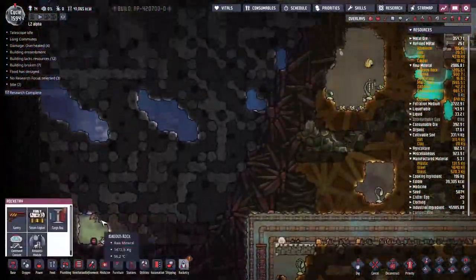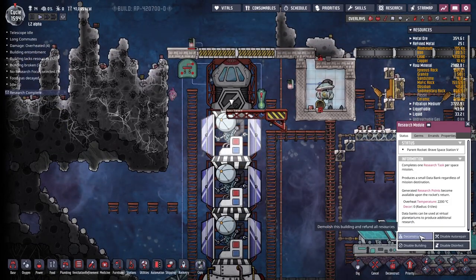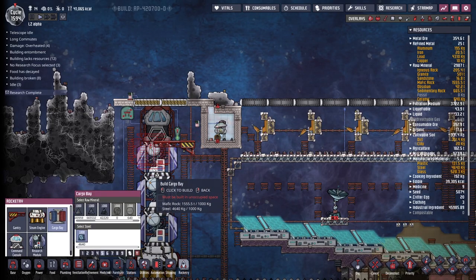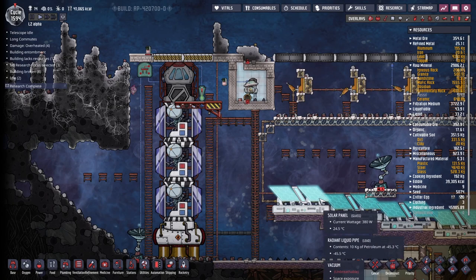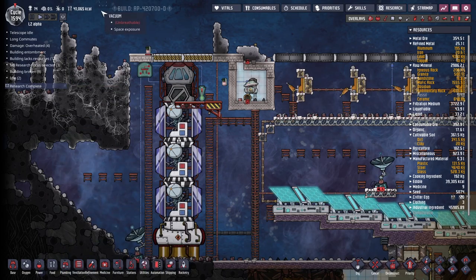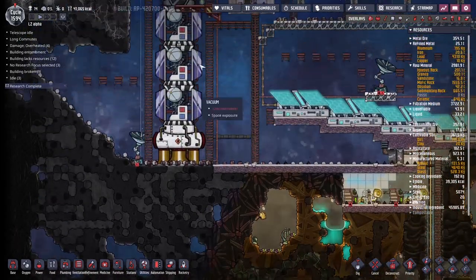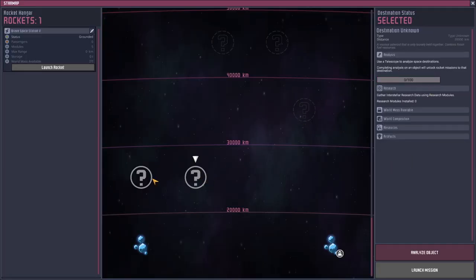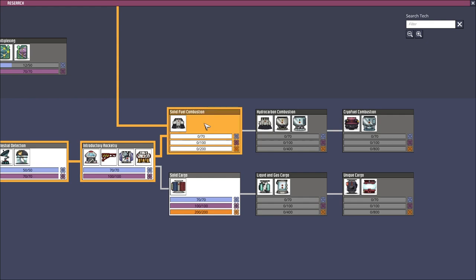This has opened up a whole bunch of stuff in rocketry - it opens up the cargo pod, and this is exactly what I want. Let's put it up the top. That should be able to just replace straight away. Then we can go to these other asteroids again and get ourselves a whole bunch of cargo materials. At some point we probably want to think about having a second rocket on this side - that way we can have a cargo one and a research one. With the cargo line of research started, I suppose we should also start the solid fuel combustion.